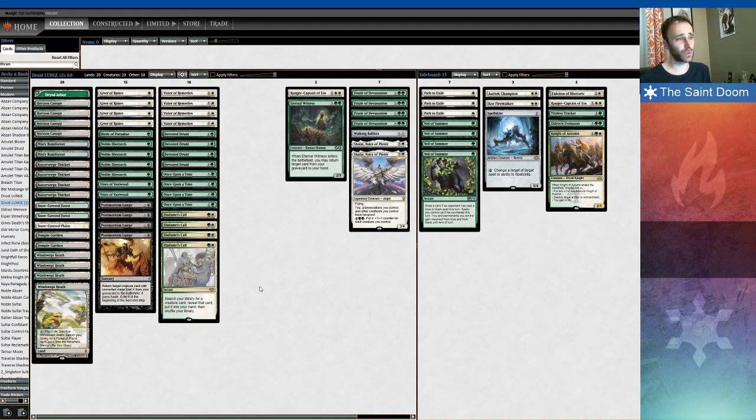Also, Eternal Witness gets really good postboard when you get access to Path to Exile and Veil of Summer in those specific matchups. Ranger-Captain is also a tutor — it lets you search up your Walking Ballista, a Giver of Runes, or a mana dork, while also protecting your combo on key turns and being really key in disrupting like a Storm opponent, countering a Suspend card, things like that.